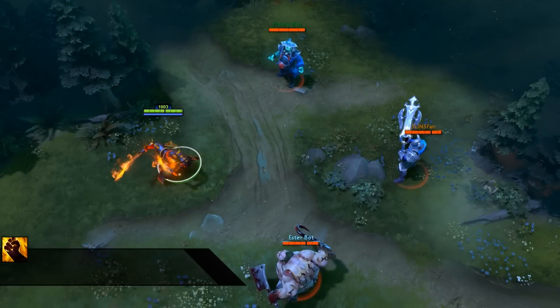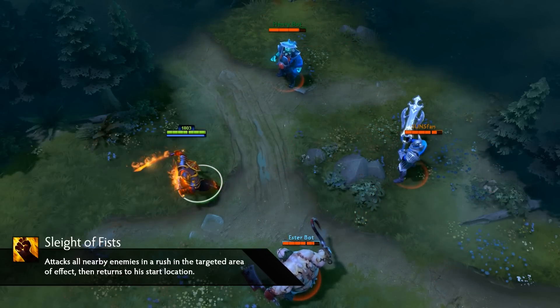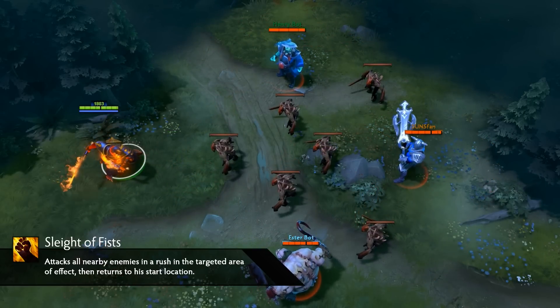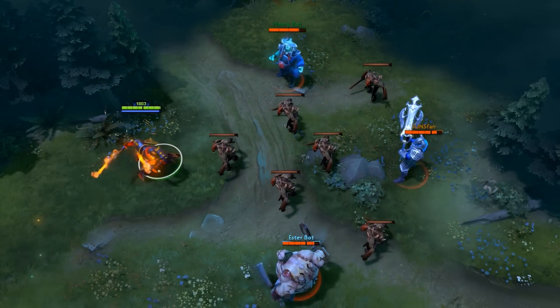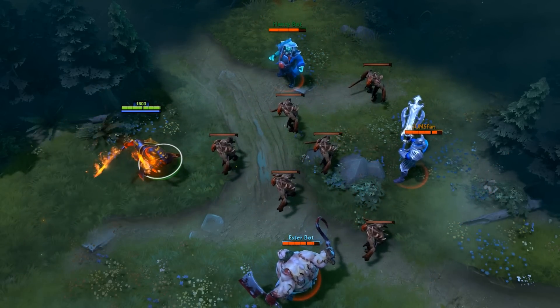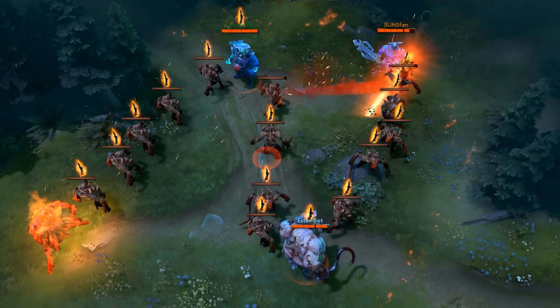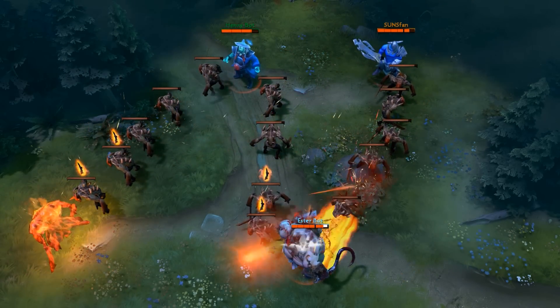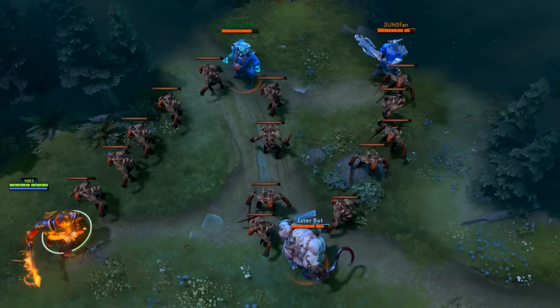Considered by many to be a mini Omni Slash of sorts, Sleight of Fist is a target point ability that will cause Ember Spirit to attack each target in the 500 AoE one time. Each attack takes 0.2 seconds. Creeps in the AoE will take 50% damage while heroes will take the normal amount plus 120 in bonus damage. Since each unit will in a sense be auto attacked, attack modifiers will work normally.